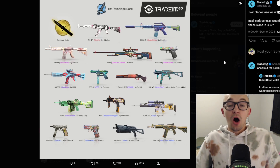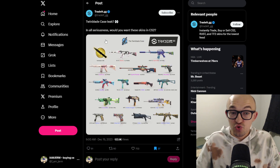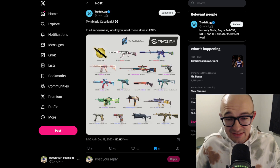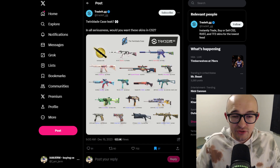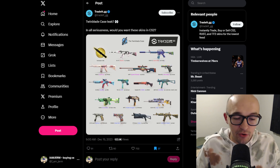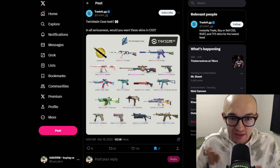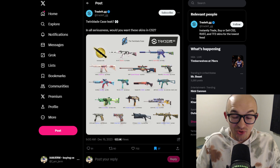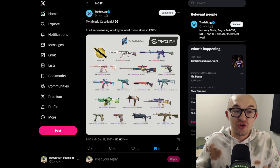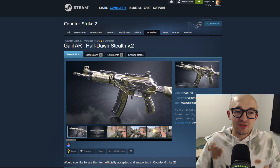On Twitter I was inspired by a post from Tradeit.gg where they said 'Twin Blade case leak.' Whenever I see anything about leaks I get a little excited, so I wanted to check it out. Of course this is just a CS2 case concept where they posted a bunch of different skins. I went and found all of these skins in the CS2 skin workshop, and this whole case is built around the new twin blade knife that's likely coming to CS2.